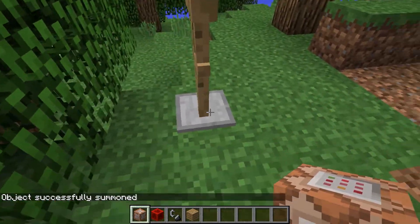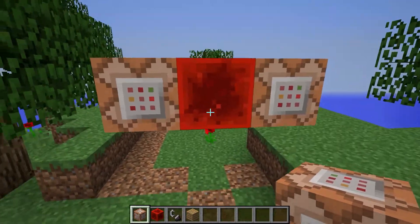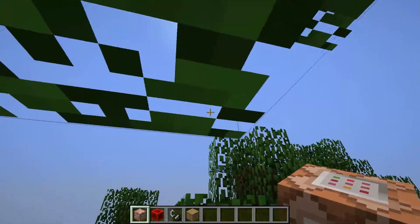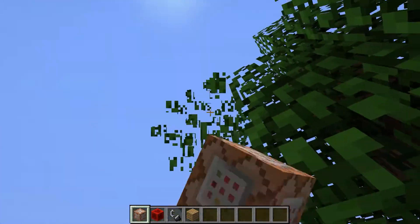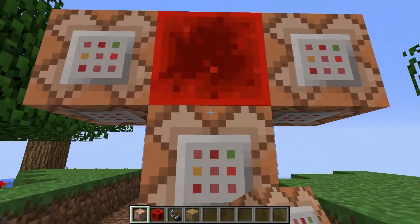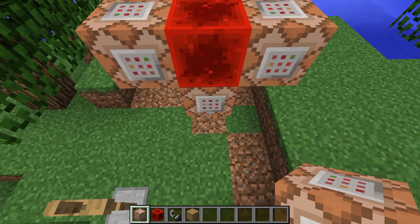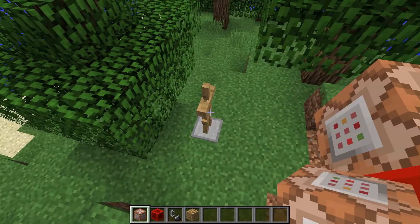Now if you're gonna use this on a server, you probably don't want it visible, so you should probably set it to be invisible, marker, and probably invulnerable as well if there's any risk somebody comes there and hits it. What we're gonna be doing is placing a fire block at the build limit up in the sky, right above this armor stand here.